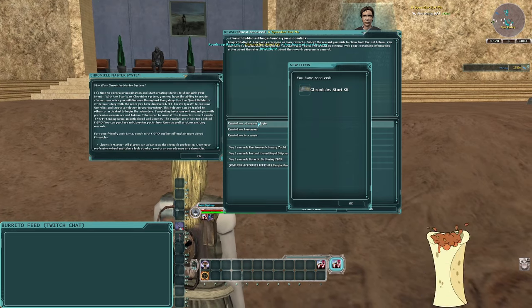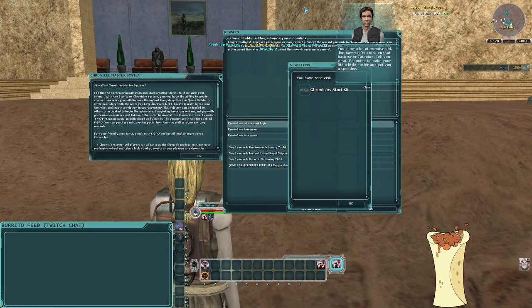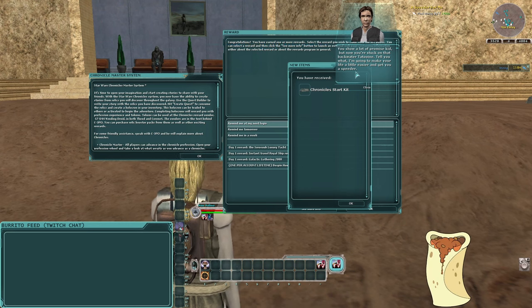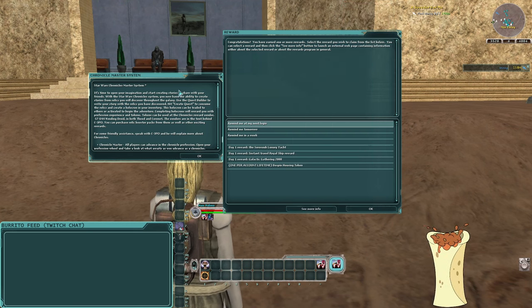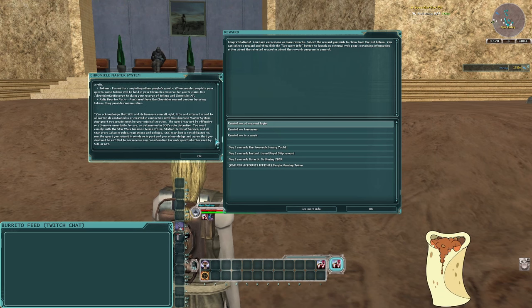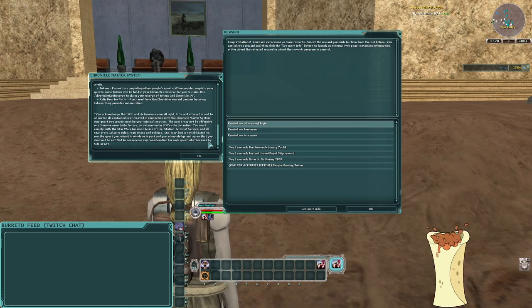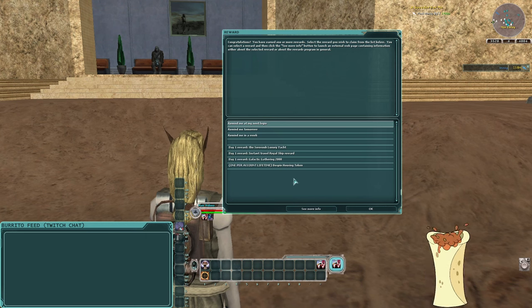Once we land you're going to get a bunch of stuff thrown at you, including Han Solo telling you about some things. He's going to make our life a little easier and get us a speeder — we'll do that later. We're also not going to talk about the Chronicler system right now. It's basically a quest-building system, and there's a reward claim window we'll talk about later.